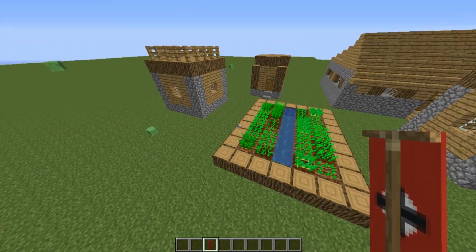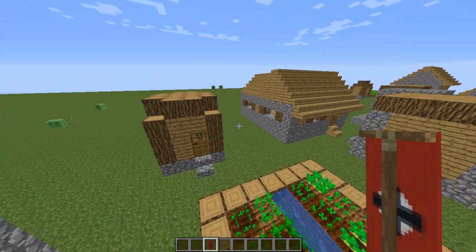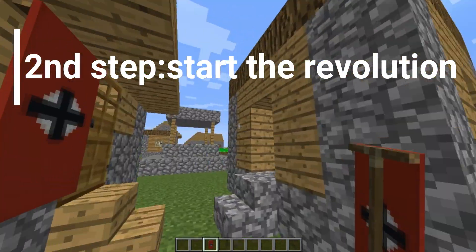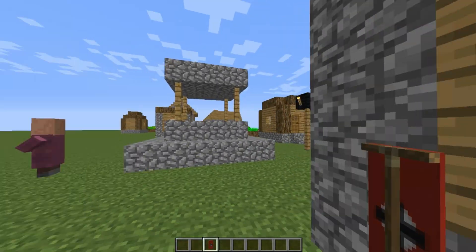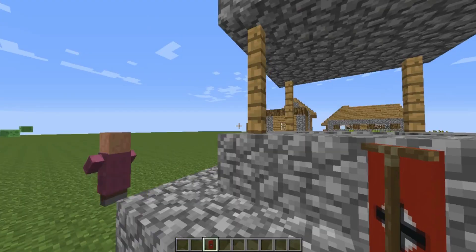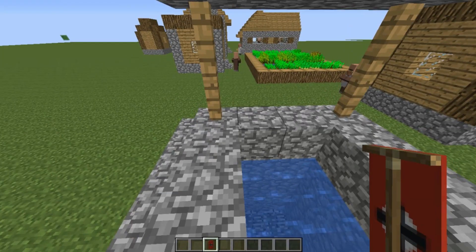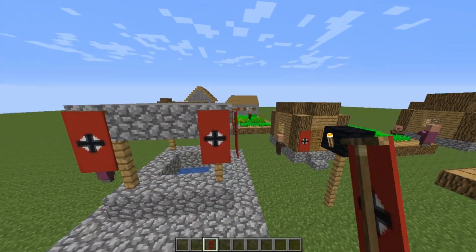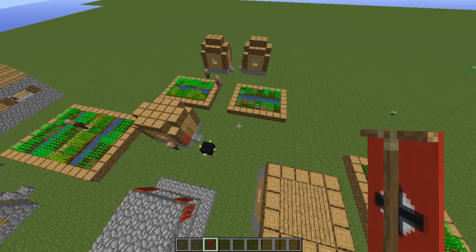After finding a village, go to step number 2: start the revolution. Place your fascist flag like that everywhere in the village — everywhere. This works in survival mode as well, and in the new version of Minecraft. Just like that, you have a fascist regime running in your Minecraft village.